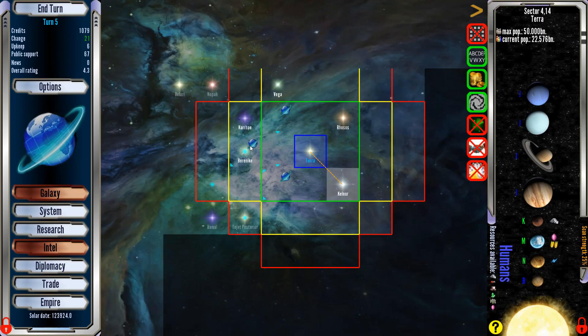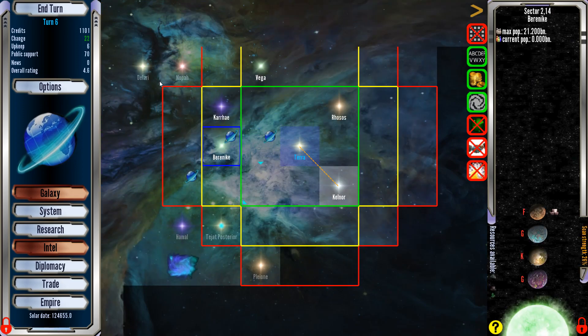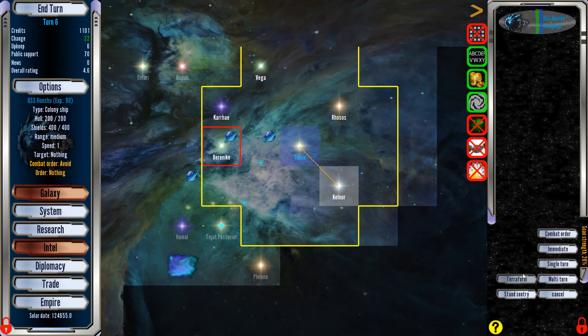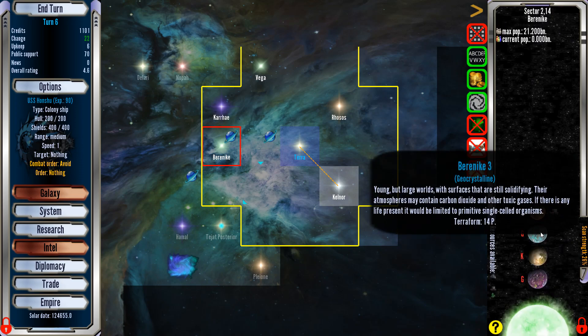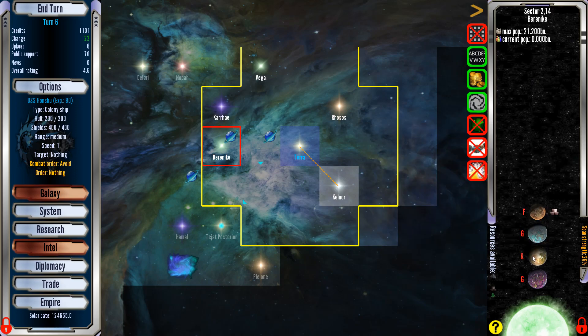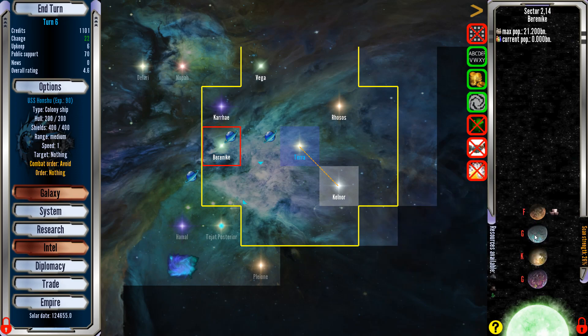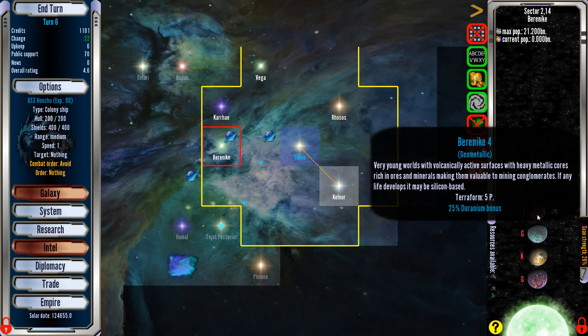Next turn. Colony ship will be there in a couple turns. We've found a nebula and another system. Colony ship, I want you to start terraforming. That one takes 14 turns. This one has a deranium bonus. This one's adaptable and barren. This one's purple — young but large, world surfaces still solidifying. I'll take the one that's quickest — 5 turns, it only holds 2 billion people but we'll get it started.